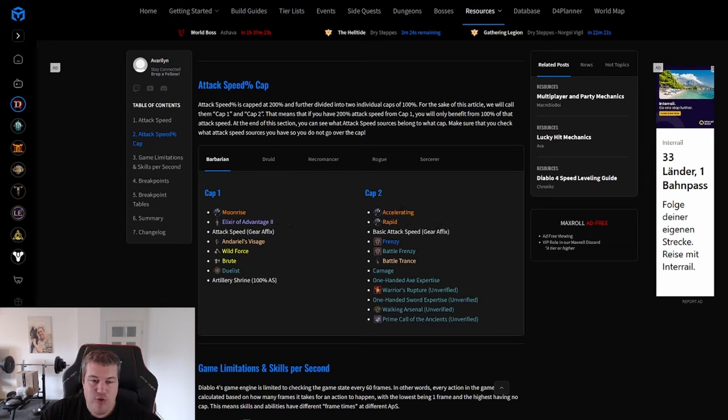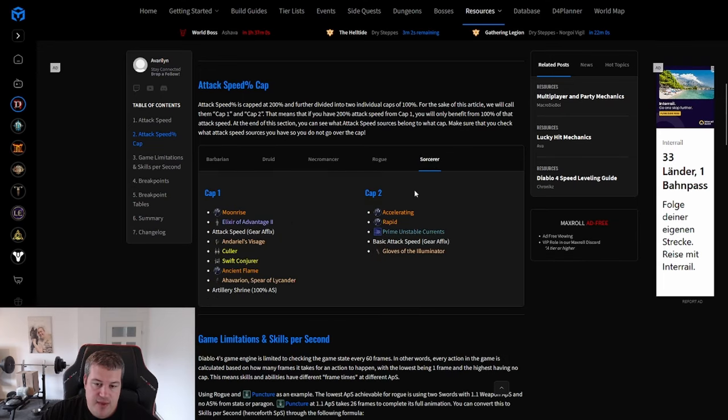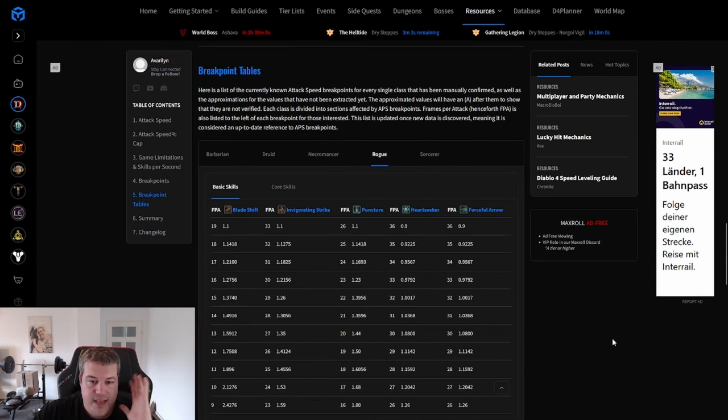Tip thirteen: attack speed in Diablo 4 has two different caps, and it's really important to know which source of attack speed goes into which cap for your class. Both caps are at 100%. There is a guide by Aurelion that lists for every class what counts toward the first cap and second cap, so you can squeeze out that last bit of additional damage by perfecting your attack speed.